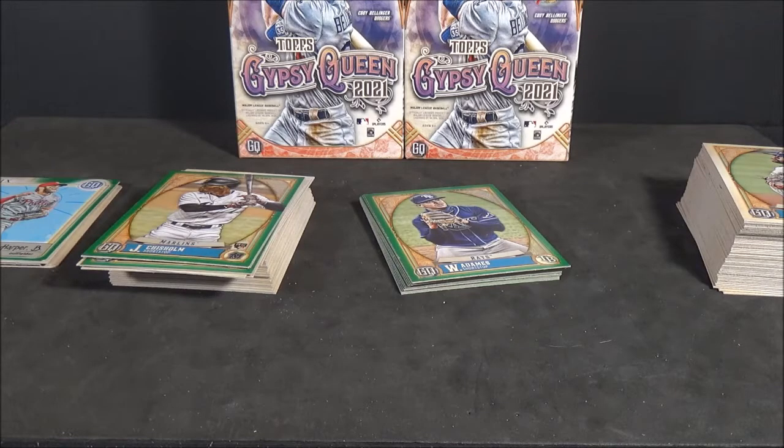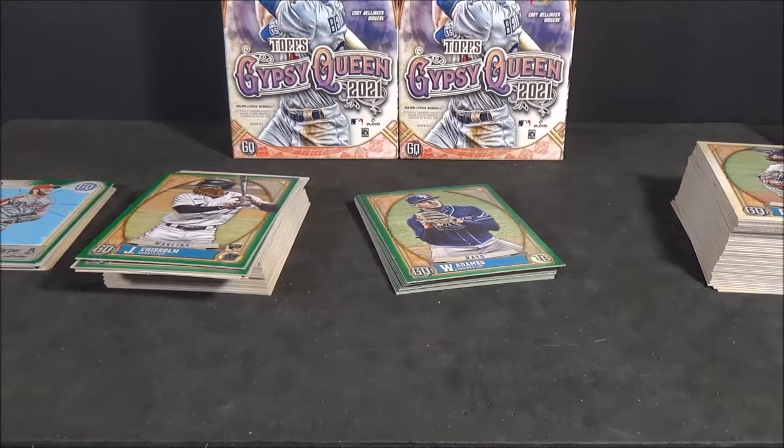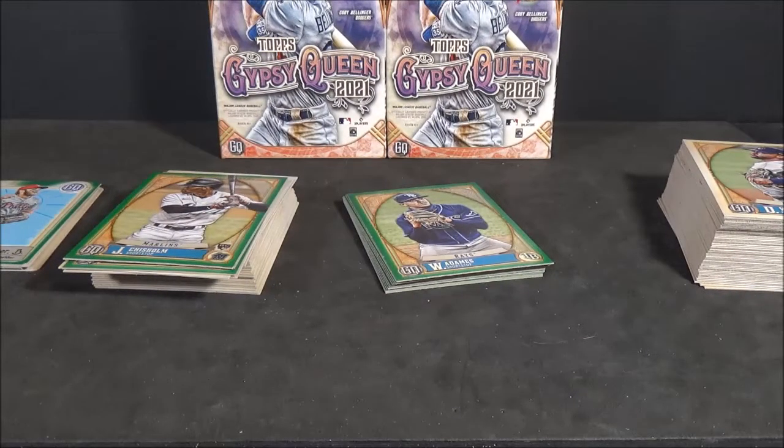With blasters being around $25 each at Meijer now, if you buy three blasters you're at $75. You might as well just get a Gypsy Queen Hobby Box — they're probably $110, $120. For a little extra more you get guaranteed two autographs. Because in three blaster boxes, not one autograph. But it's retail, you're not guaranteed them. At least the odds aren't terrible — one in 65. I did manage to pull one in 860 green insert. There you guys go — that is a look at two blaster boxes of 2021 Topps Gypsy Queen Baseball. Thanks for watching everyone, I'll see you guys on the next one.